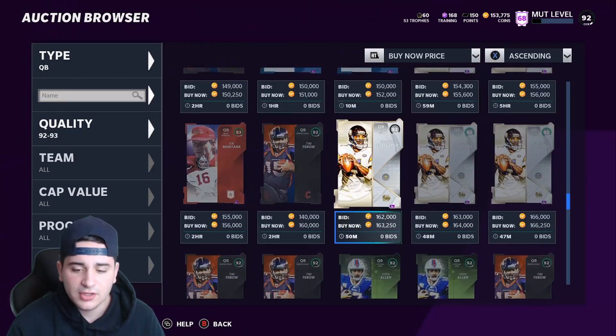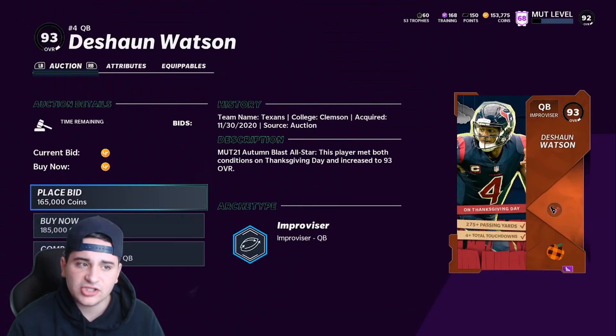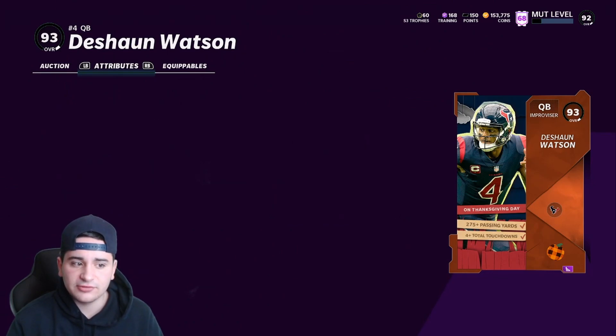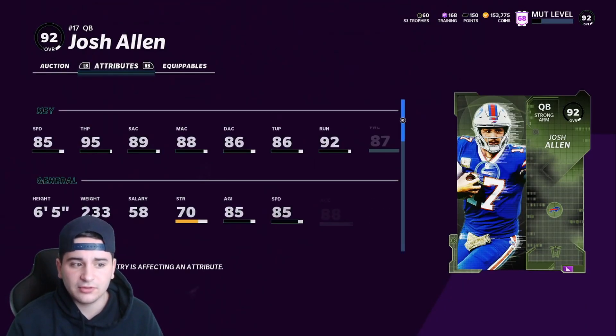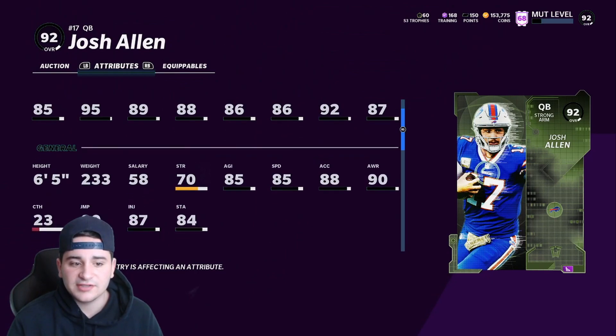Watson could actually be in contention. I haven't seen his stats since the upgrade — 87 speed, 93 throw power, 91. Watson is like a better version of the Tim Tebow card, definitely a stud. For a scrambler quarterback, Michael Vick has 85 speed, 95 throw power, 89 short, 88 mid, 87 deep accuracy, 86 throw under pressure, 92 throw on the run, 87 play action, and 82 juke move. That card's pretty good, very very good actually.